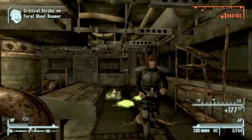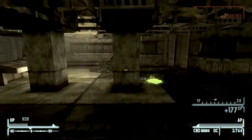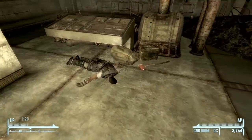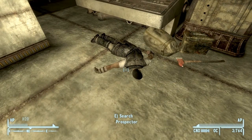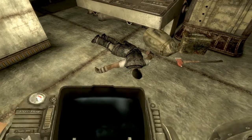Alright, so once they're all dealt with, you want to head into the left room from when you enter the door. And in this room you should find a corpse - a prospector - you search him, and on his corpse you should find the humble cudgel, along with a bunch of other stuff.